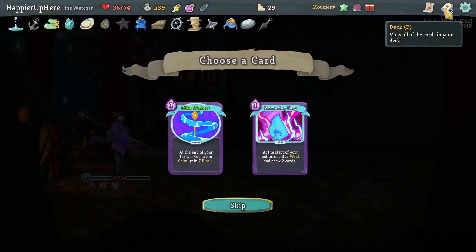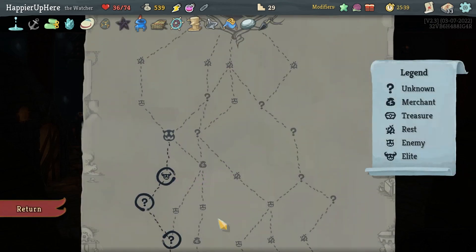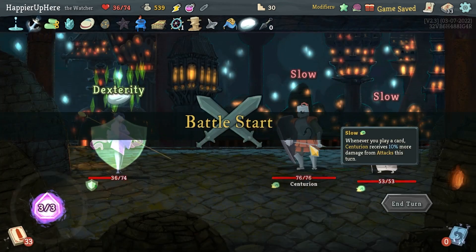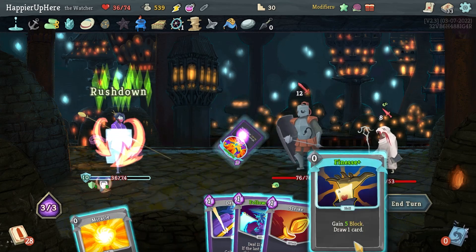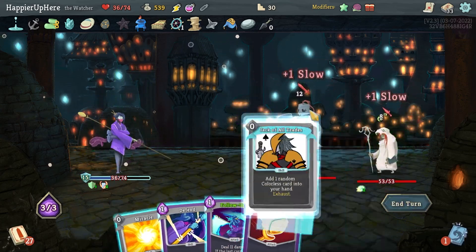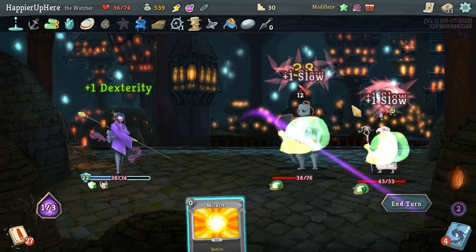Like Water should help defend against the Collector. Centurion Mistake — let's do Rushdown, Finesse, Jack of All Trades gives me Dramatic Entrance, Follow-Up, Strike, and Defend. I should have played the Defend first again. Choke for free, Meteor Strike for free — but I won't get orbs since I don't have any orb slots. Let's take the Choke.